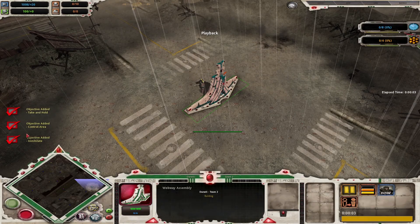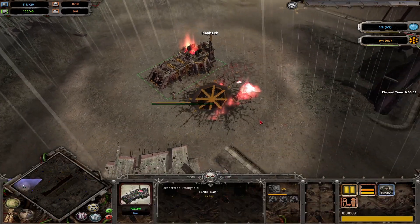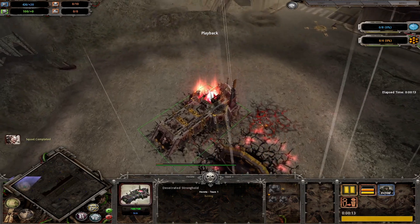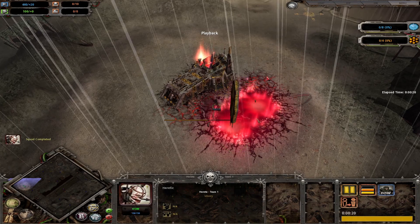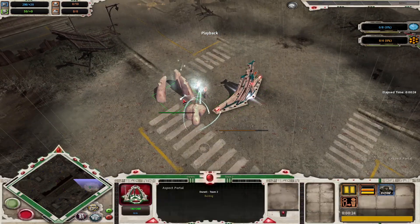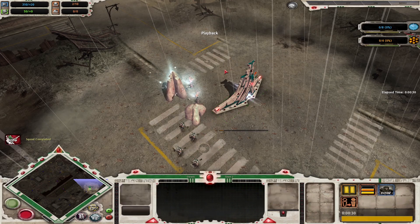Okay for this game we're on Fallen City. We have Danol on the right side as Eldar and Heretic as Chaos on the left side - quite a fitting name for someone playing that race. Heretic going for three cultists, chaos temple, two heretics, and Danol going for the aspect portal, plasma generator, second bone singer, three guardians, and fleet of foot.